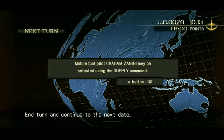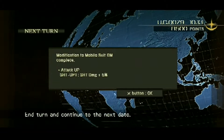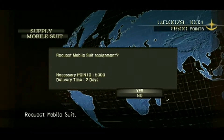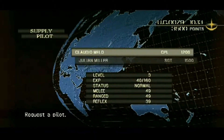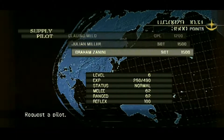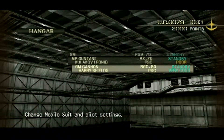And Graham Zanini. I'm going to go into Supply and request a Type D. In two days when that arrives, that's gonna be my new mobile suit. I think I'm going to request Graham also — it'll take a day to get here. Let's check out the hangar.